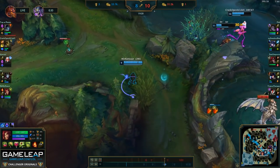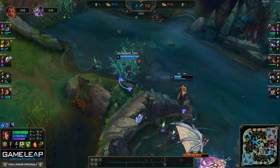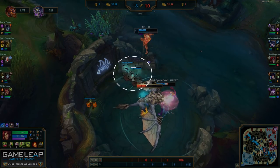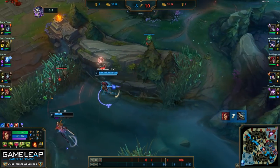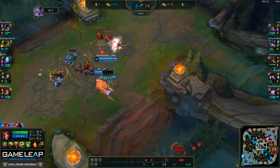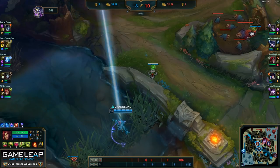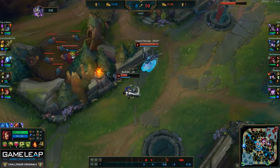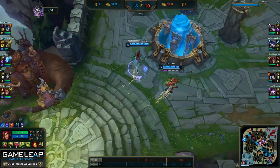As my team heads over to do Dragon, my goal right now is to make sure the enemy team doesn't come to stop us. Before I go get vision, I'm going to make some plants that are going to auto-attack Dragon to help us clear it faster. Meanwhile, I'm going to start sweeping the area of vision because I know they most likely planted some vision when they caught me in the middle of the lane a minute ago. Since Baron is spawning soon, I'm going to start moving my vision up towards Baron, drop a ward, and then immediately recall.